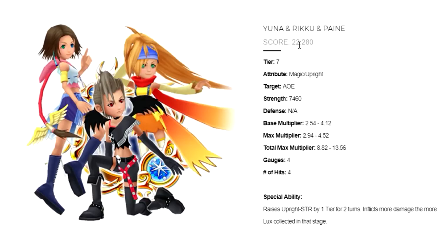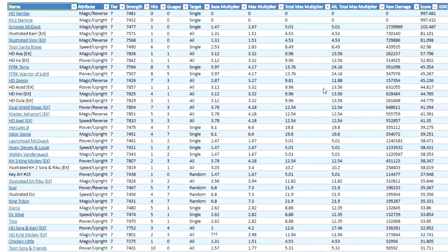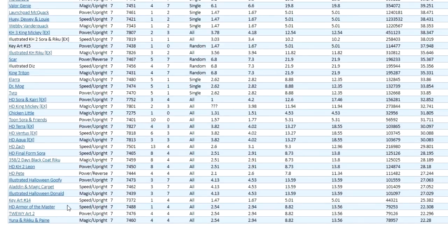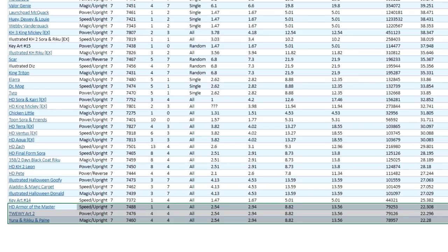That weakness is fairly evident in their scores: Riku and Pain has a score of 22.280 and HD Armor of Eraqus has a score of 22.308 — basically the same. When I look at the tier 7 spreadsheet on my website organized by score, these medals are all the way at the very bottom of the tier 7 list, grouped with the World Ends With You AO2 medal, which is the exact same but a power version. It makes complete sense — they're literally just damage medals, but they don't even do that much damage. They should be more like tier 4 or tier 5 type medals.